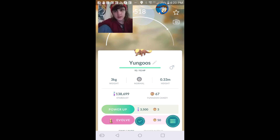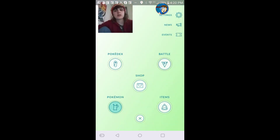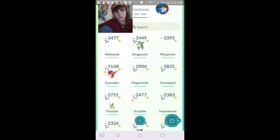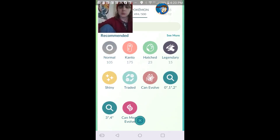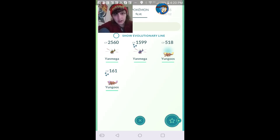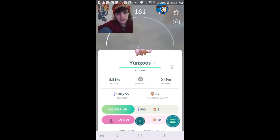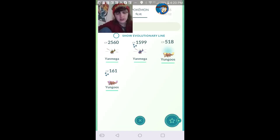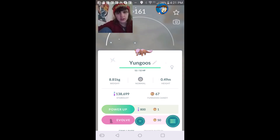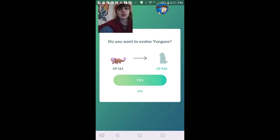So this is a Yungoos, but this is not the Yungoos I'll be evolving. I'm going to be evolving my shiny Yungoos because I have a shiny Yungoos. This is a regular Yungoos, so I don't yet have the shiny evolution — it's grayed out because I've never had one before.